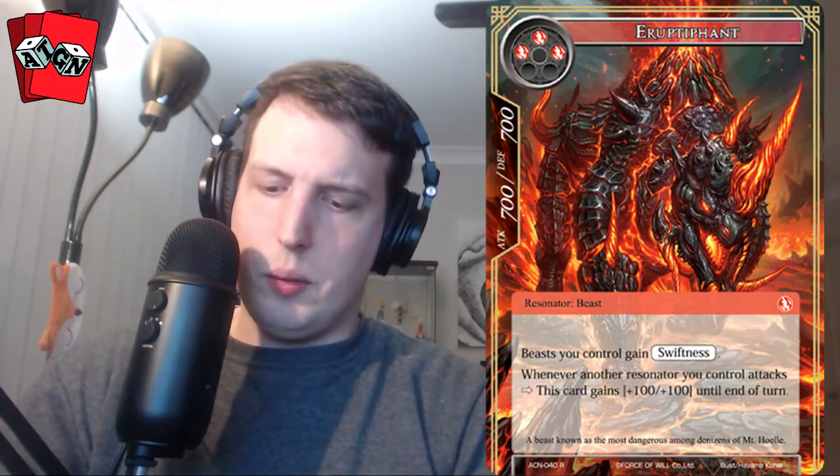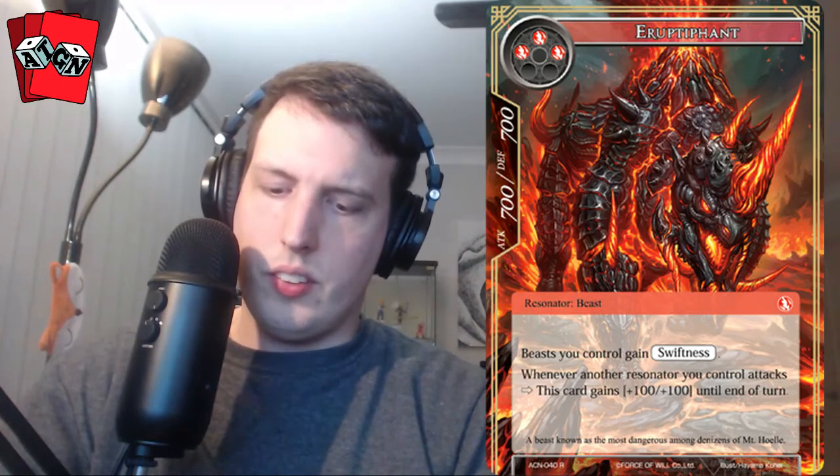We got an Eruptor Fan full art. That card is sweet — I'm just going to turn on the light so it focuses better. Eruptor Fan is a beast, a three-drop, all fire will. The beasts you control gain swiftness. Whenever another resonator you control attacks, this card gains +100/+100 until end of turn. So he has swiftness himself and gives other beasts swiftness. There's another card in this set that can tutor a beast from your deck as well.